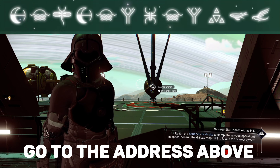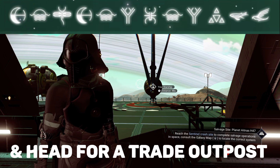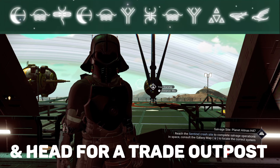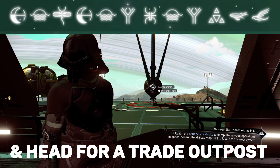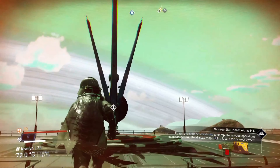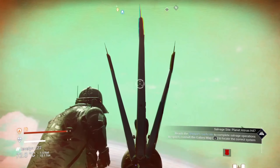Hi guys, this is Tom from GameStand. In the same system that spawns a beautiful Sentinel battleship freighter and a yellow interceptor, you can also find this beautiful blue exotic ship at the trade outpost when you wait there. Let's go take a look at this exotic ship.